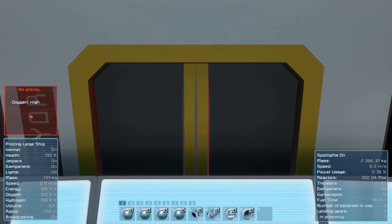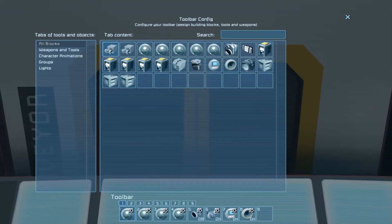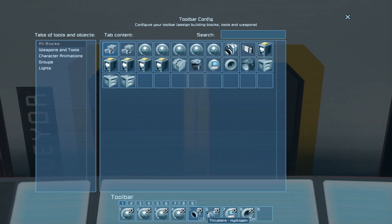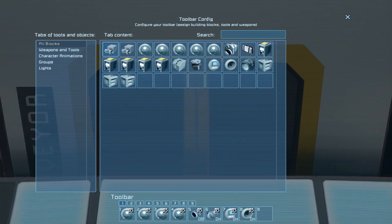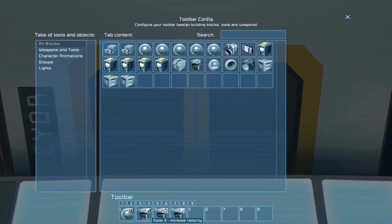Oh, here we go — what's this? We've got main camera, port, starboard, rear thrusters on and off. Oh, it does have hydrogen thrusters — okay, so it may not be designed to, but we can actually fly it. There's a rotating camera rotor too.